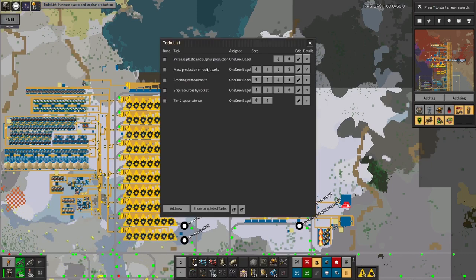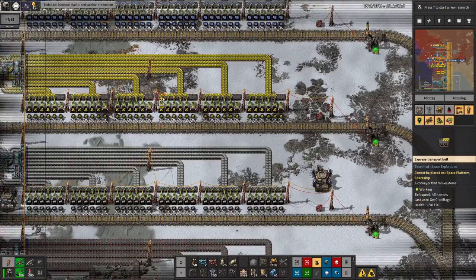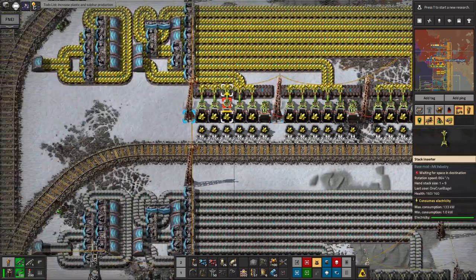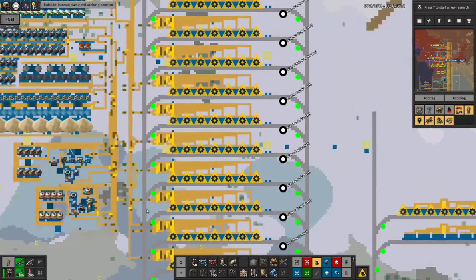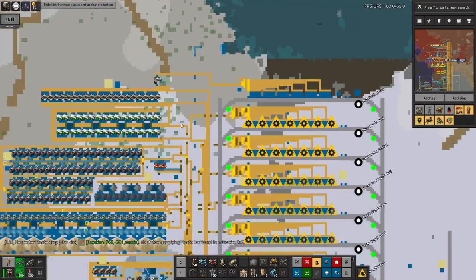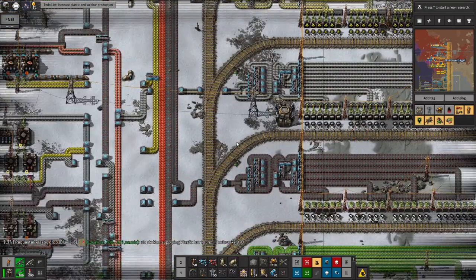Increased blastings — need to do that. Mass production of rocket parts is going well. What are all these? Oh, there are lights in the blueprints which aren't getting built — I don't care about lights so I'll get rid of those. Other than that, this is all finished. It's just waiting for the plastic to come in.